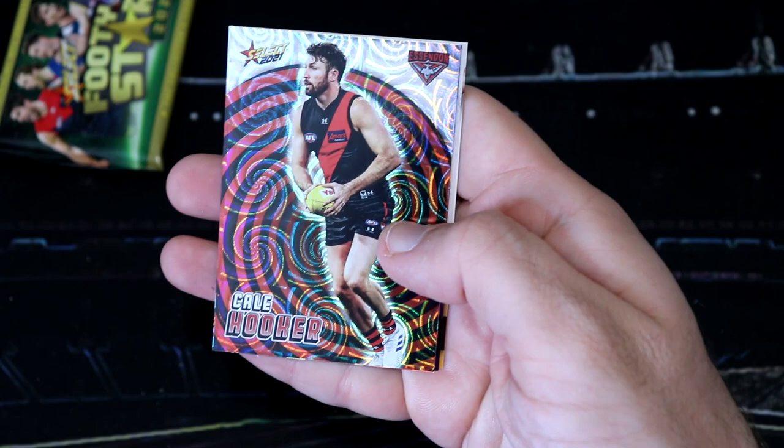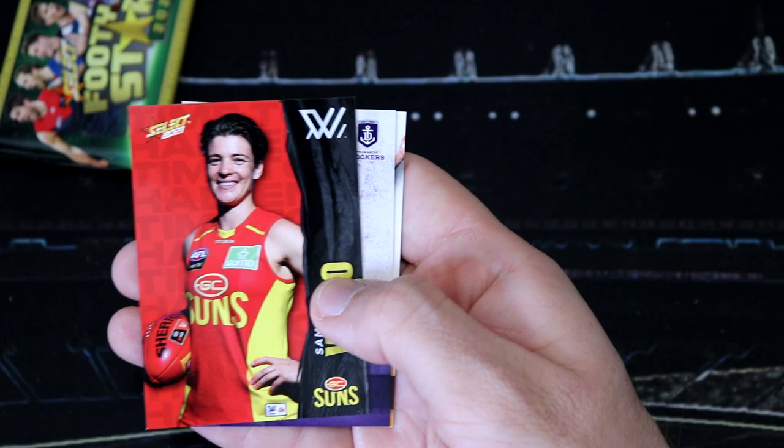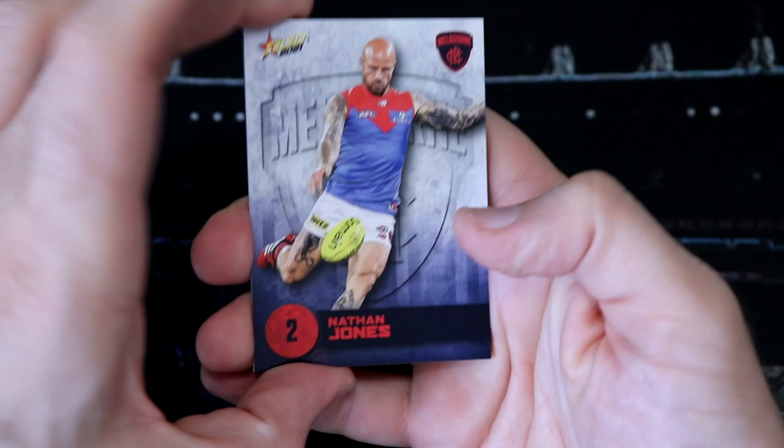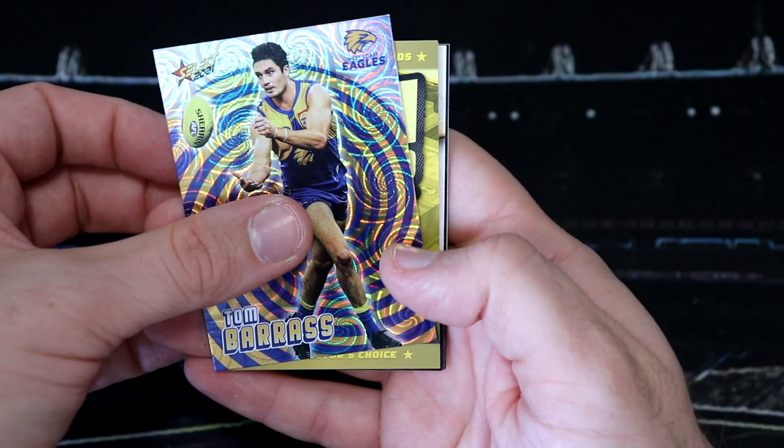We've got a Kale Hooker hollow — a hooker hollow! And then we've got a Sam Taylor Camo. And then our final packet for today's video — wish us luck. Starting off with Nathan Jones. It's an Eagles card. Another Eagles — Tom Barass. And then it's a competition card.